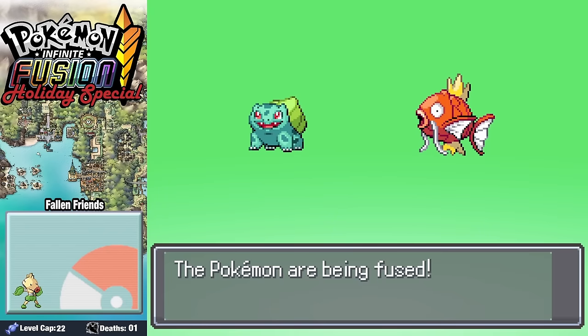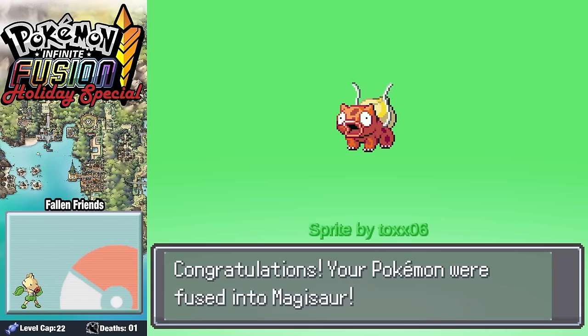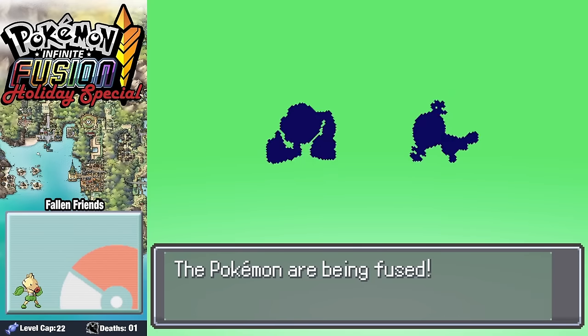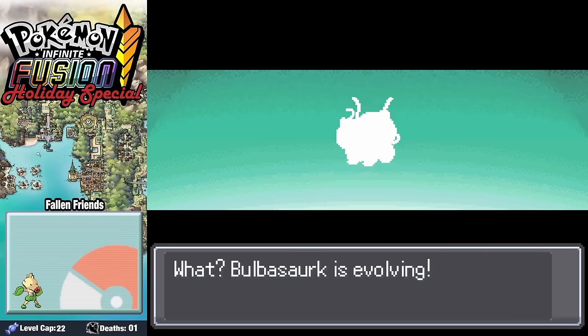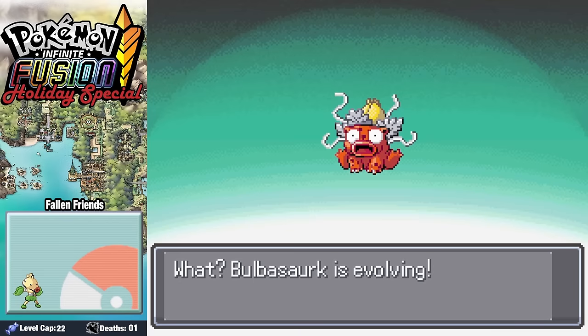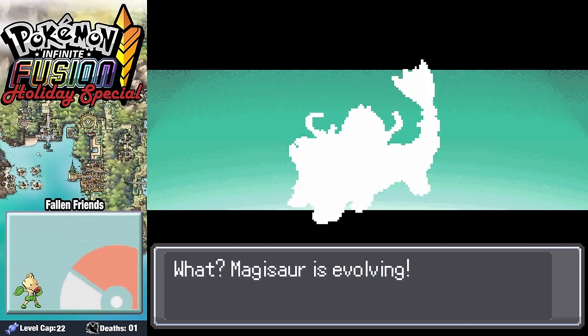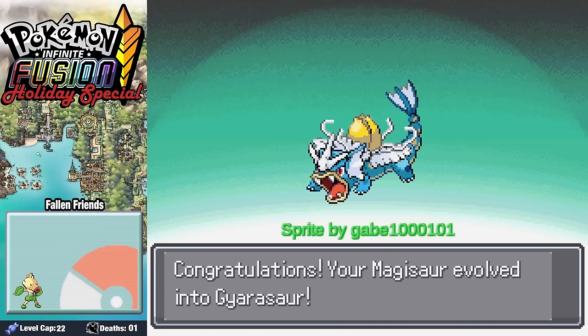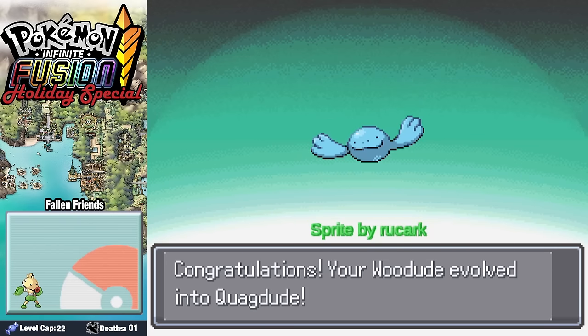Before facing off against Rando over on Nugget Bridge, we fuse our Bulbasaur with Magikarp, and this silly little Screamer is just happy to be here. Fusing Geodude with Whooper gives us this silly little WooDude. After a little bit of grinding, our Bulbasaur evolves into the wonderful Magisaur, and then evolves one more time into the really awesome Garisaur. WooDude goes ahead and evolves as well, growing some fins and becoming Quagdude.